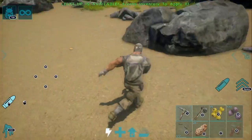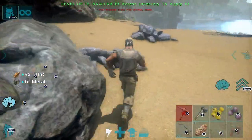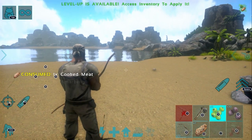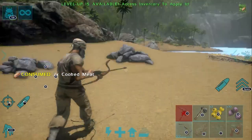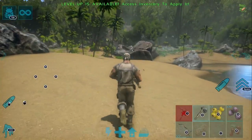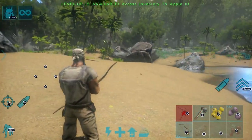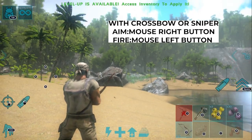I can swing, swap — everything is possible. When we use the crossbow, just fire it. Our right mouse button will be our aim.